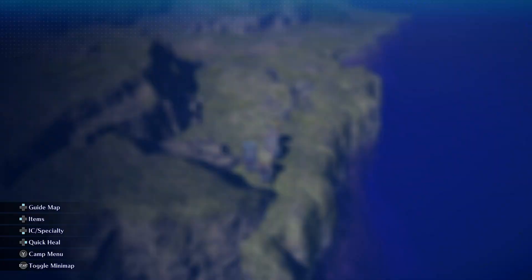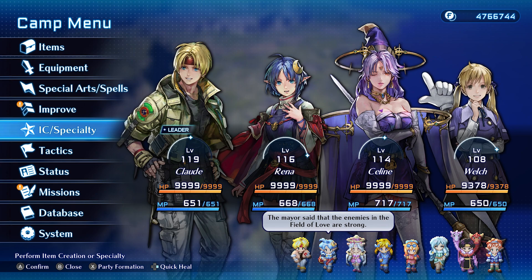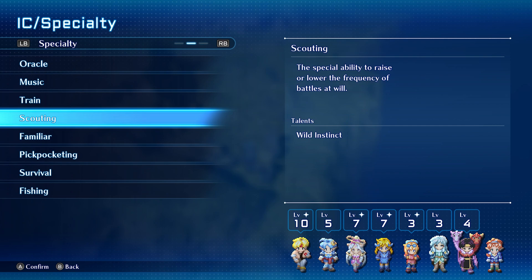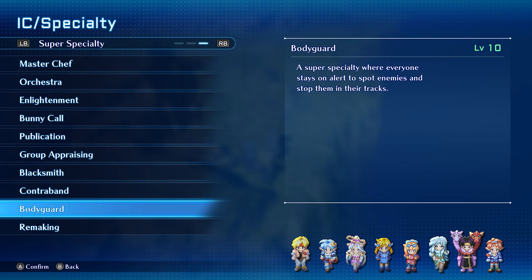Now let's jump in and talk about the setup. First of all, you're going to make sure you have the IC specialty scouting maxed out on at least one character, and the second thing is to make sure that you have bodyguard maxed out at level 10. If you're not sure how to do that, just check my other video about that.